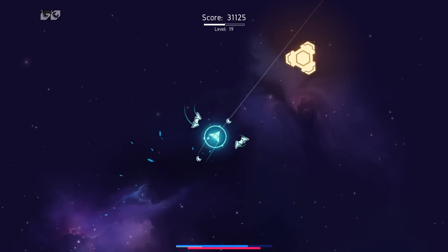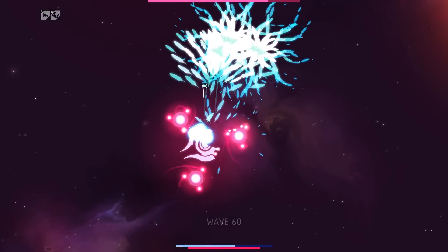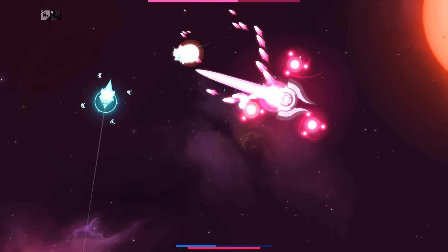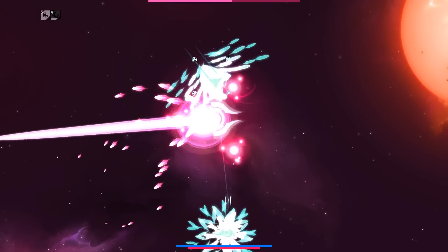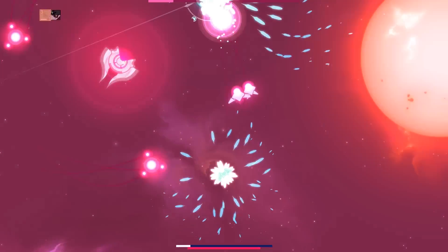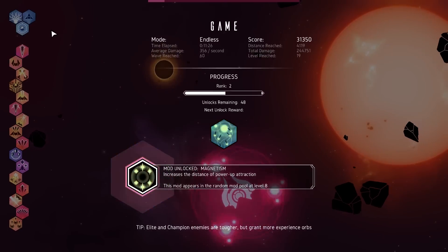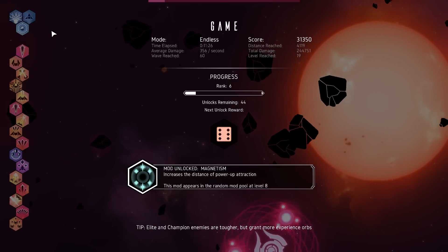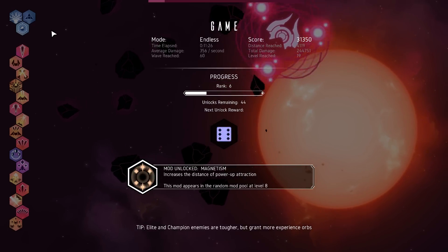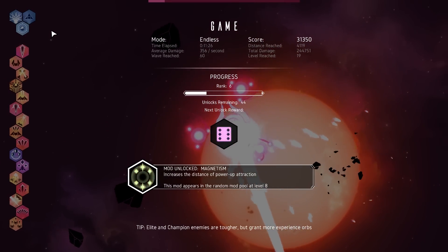Two drones out on patrol. Hopefully these things count as stuff that can get hit by stuff shooting at me. Boss time - that's bad. Go on, Ranger Rick. We can get inside this and do some damage - look at that damage! Singularity! Oh my god, I just got sucked into a singularity! Mod unlocked - magnetism. So as you play through the game, you get more and more unlocks. I got to rank 6. Increases the distance of power up attraction. This mod appears in the random pool at level 8. There's so many different ways you can build your ship - the world really is your oyster.